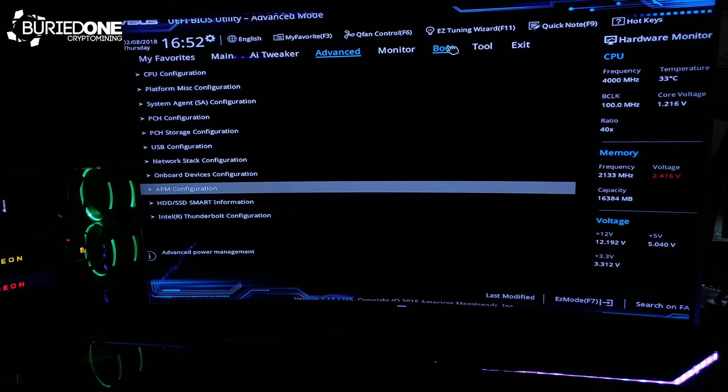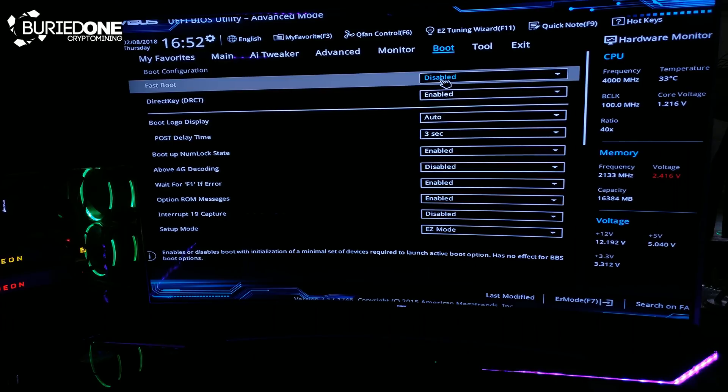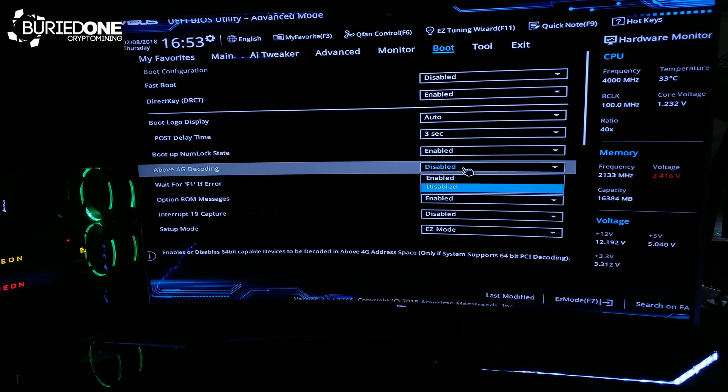We need to do one more thing. Go to the Boot tab and change two more settings: Fast Boot is going to be disabled, and set Above 4G Decoding to enabled. That one is really important for this setup — it will make performance much better and help with recognizing the PCIe slots.